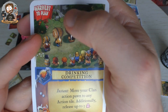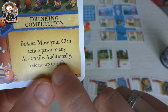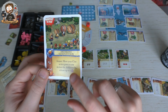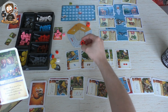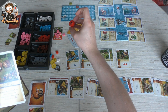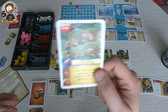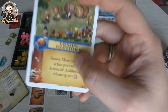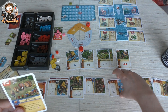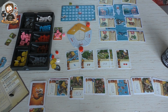Assigning the worker to explore lets me draw another card — a harvest-to-play boost card: Drinking Competition. Instantly move your clan action pawn to any action tile; additionally release up to three workers. It doesn't give you an extra action, but it allows you to move the pawn to any space and then take an adjacent action. Very cool — free to play if I harvest, and releases up to three workers so I can assign those drunken guys next round!